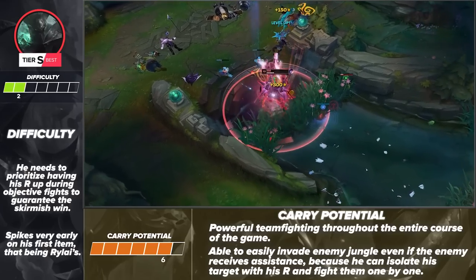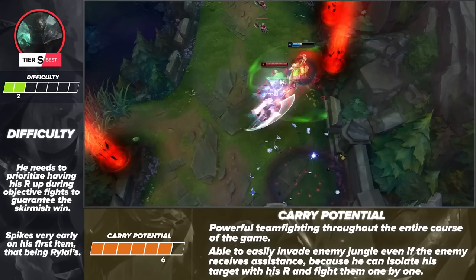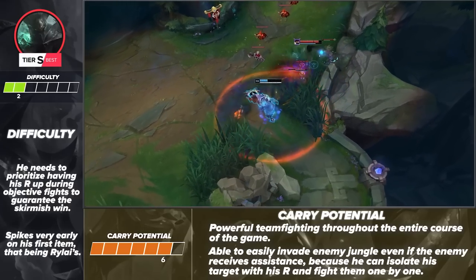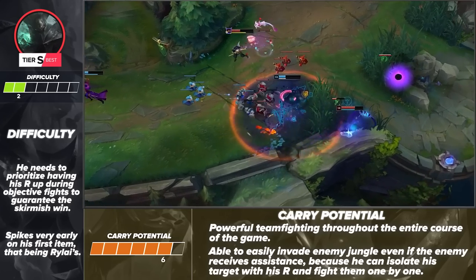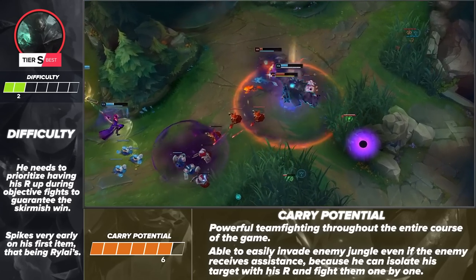For his carry potential, it's pretty clear that Mordekaiser is one of the best teamfighters at all stages of the game. His damage and tankiness make him a valuable member at all times. After level 6, Mordekaiser can also invade the enemy jungle much more aggressively because of his ultimate. Even if the enemy's allies come to assist them, he can use his ultimate to create that oppressive 1v1 situation, even if only temporarily.